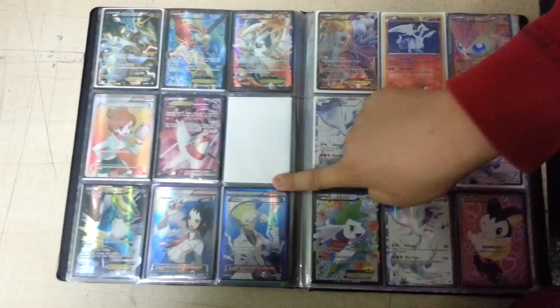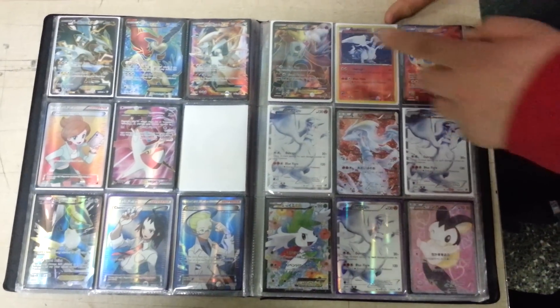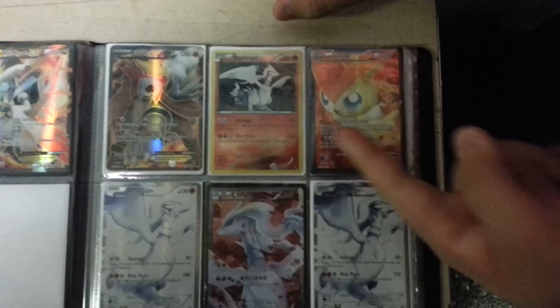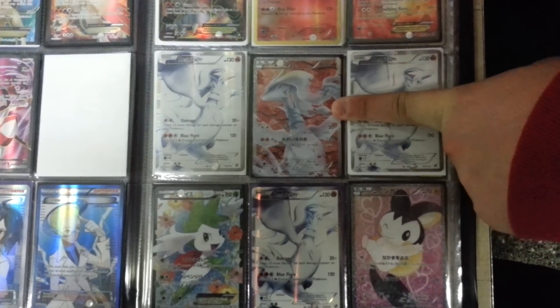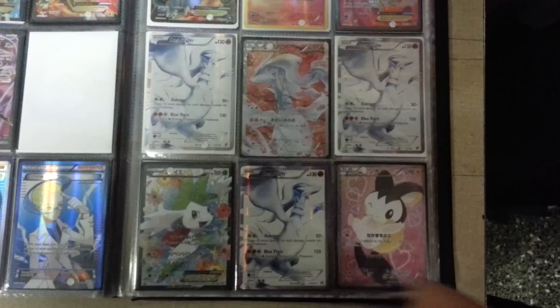Cobalion is also not for trade. Then I have Shaymin and Kyogre Full Art. I have Entei EX Full Art and Victini EX Full Art. Right here I have five Kyurem cards — three Full Arts, one Reverse, and one from Shiny Collection. From Shiny Collection I have one Full Art Emolga and one Shaymin EX Full Art.